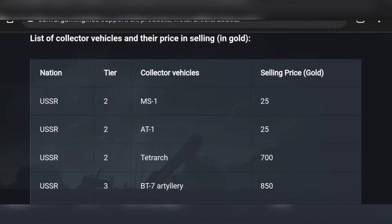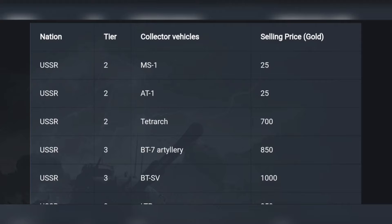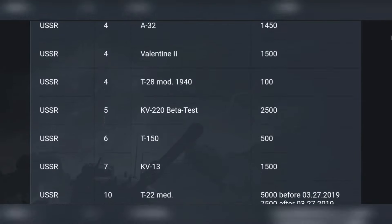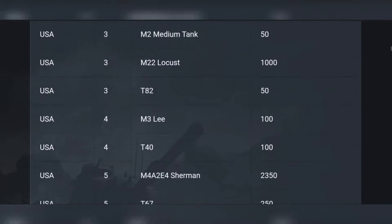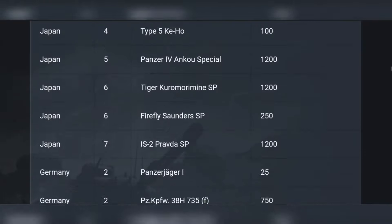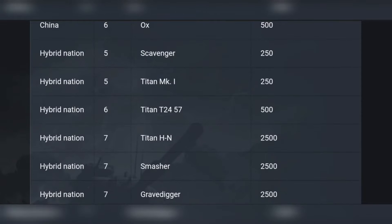Right now I want to get back the Titan HN in this video. I also saw the 50TP Prototype and the Badger. Let's start with the Titan HN - it's a hybrid nation tank. Here we go - the Titan HN costs 2500 gold to restore.